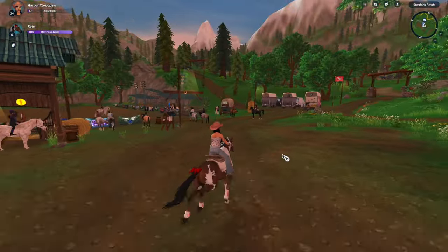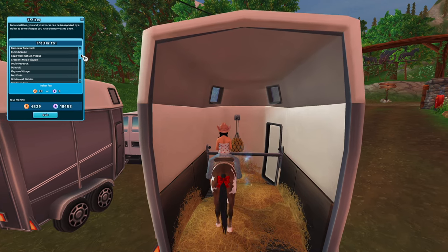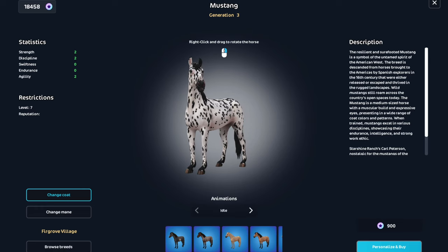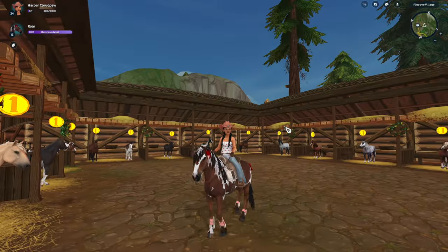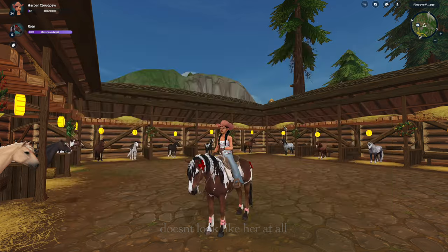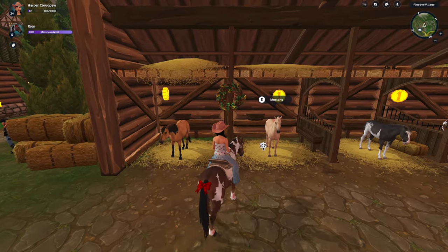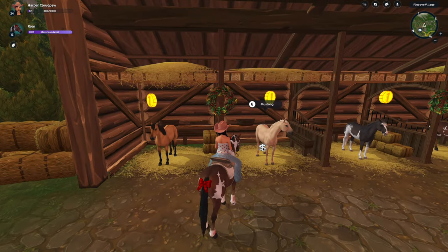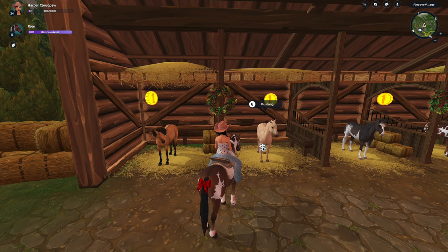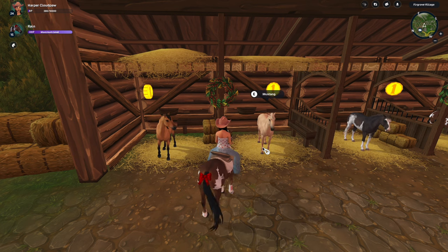The Mustangs are not here. Where are they? Oh, are they at Starshine? Wait — no, they're at Firgrove. What the heck? Anyway, hear me out — I have the paint Mustang. I named her Rain. I know she doesn't look like Rain from the movie, but close enough. I need to get this Mustang and name it Spirit, and the palomino as Spirit's mom. Her name was Esperanza, I think. I need all three of these to complete my Mustang family.